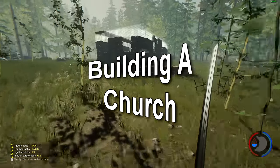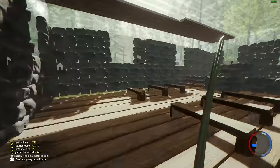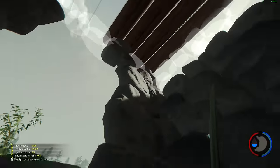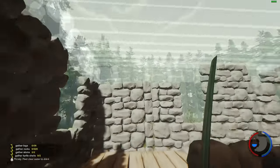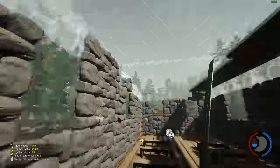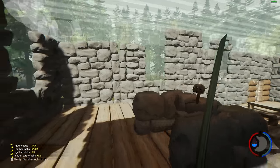Hey guys, what's up? Welcome to part 4 of the church build. As you can see, we've got to collect quite a lot of rocks and also we've got to finish the ceiling. But I think the first thing I've got to do is leave the ceiling as is and get these rocks done first, because I need to put another rock wall on top so I can sit the apex roof on, otherwise we can't do the apex.